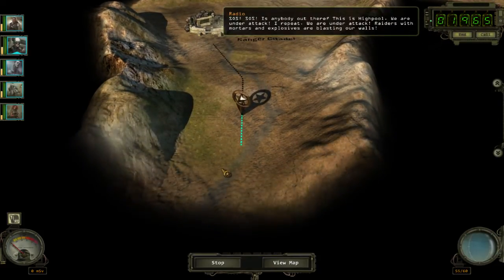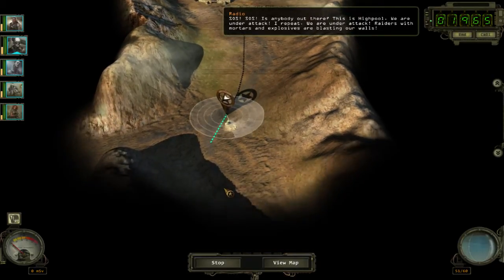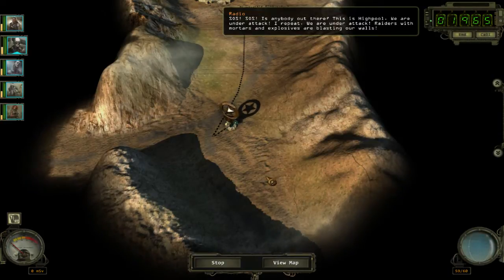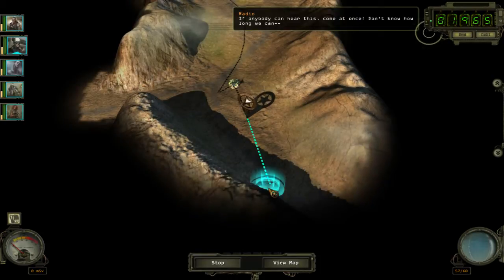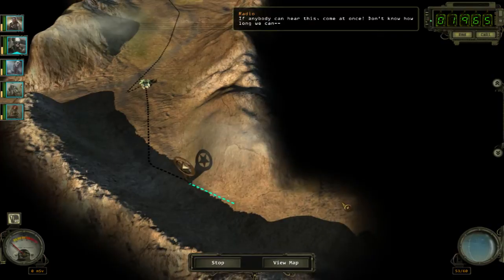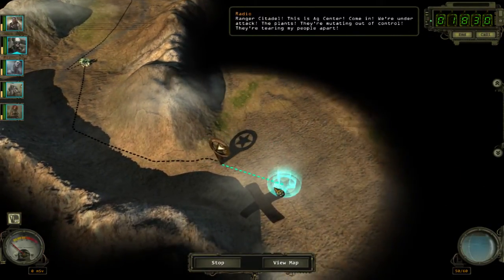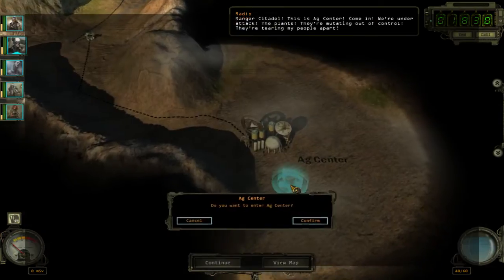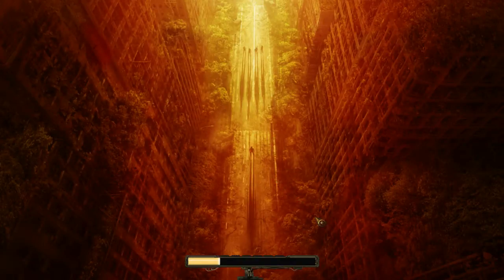We should be getting the SOS signals. Is anybody out there? This is High Pool — we are under attack. Raiders with mortars and explosives are blasting our walls. If anybody can hear this, come at once. Ranger Citadel, this is Ag Center — come in, we're under attack. The plants, they're mutating out of control. They're tearing my people apart.